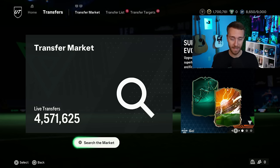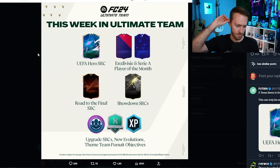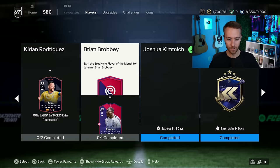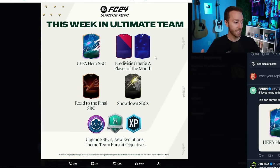Let's look at the EA content tweet — they're back tweeting about this week in Ultimate Team. There are some mysterious things about this tweet. They show Eredivisie and Serie A player of the month. We had Eredivisie player of the month Brian Brobbey dropped last Friday with the La Liga player of the month. There's actually an 86 Brian Brobbey expiring in two days, but there's also the 87-rated one released just last Friday — that is the Eredivisie player of the month. So we're not going to get another one of those this week.